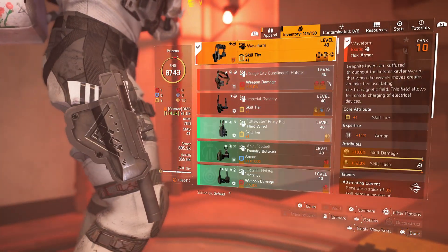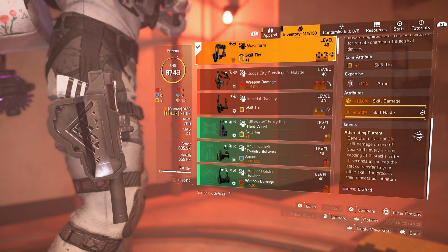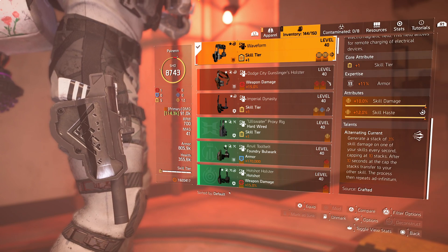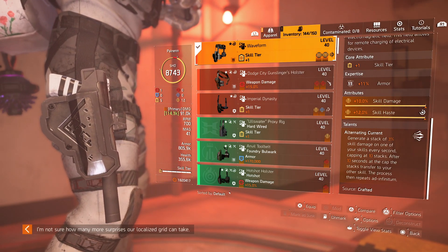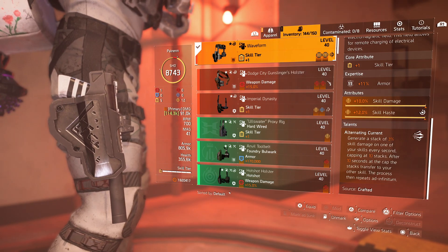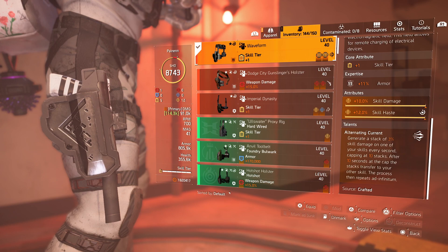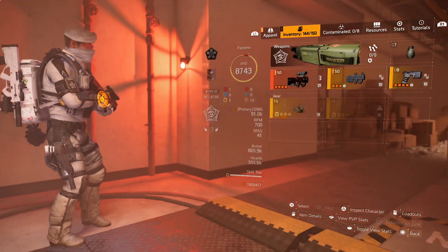Then you've got the Waveform Exotic Holster. It gives you stacks up to 30% extra skill damage, but it varies between your skills. When it's on your Capacitor or your Artificer it's not going to do much, but when it varies over to your turret, you're getting an extra 30% skill damage with your turret.